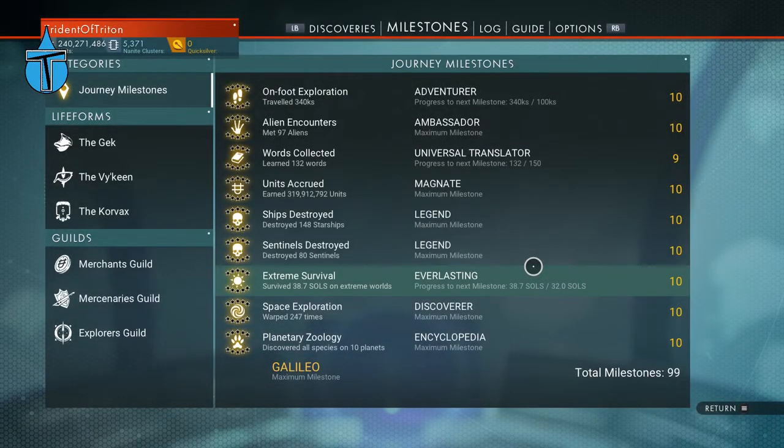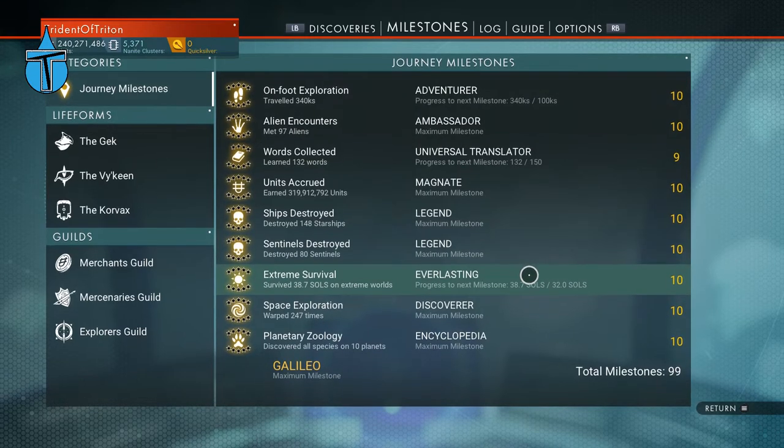Tip number two is also a milestone - the extreme survival milestone. For this one you have to survive a certain number of sols on extreme worlds. Extreme worlds are any worlds where when you land, it comes up with writing in red in the bottom left. Just any one of those has to be red and it will be considered an extreme world.